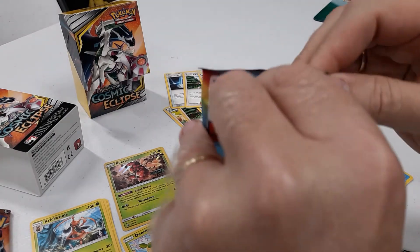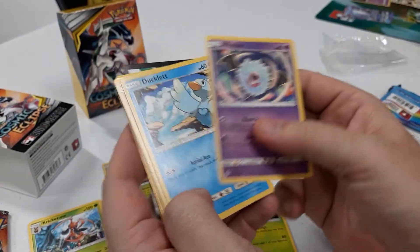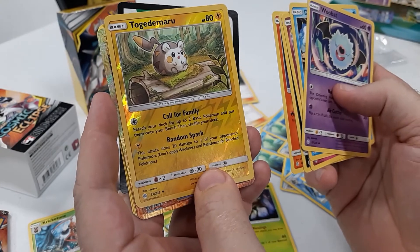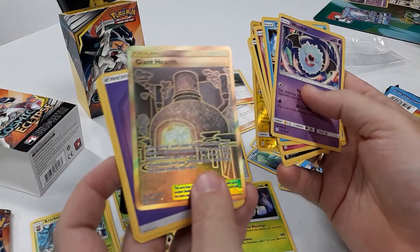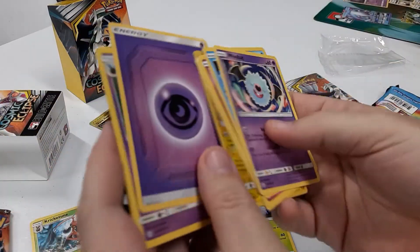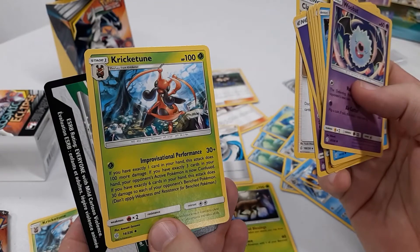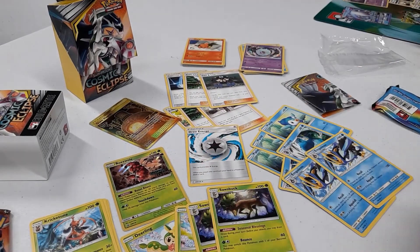Moving on to the second pack: a Woobat, Ducklett, Swirlix, Alolan Grimer, Slugma, and Reverse Tojdemaru. Then — holy cow — Giant Hearth! That is a very beautiful card; it's a reprint from one of the last sets, but that made this pre-release worth it for me. Also pulled a Psychic Energy, Cosmoem, a Clay — discard the top 7 cards of your deck and if any are items you put them in your hand, which is pretty interesting — and another Krikatune. I may be looking at a Krikatune deck here.